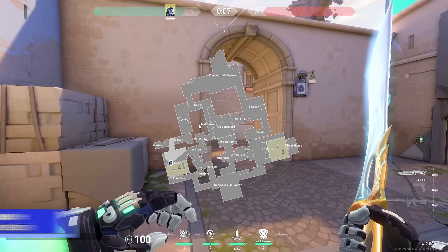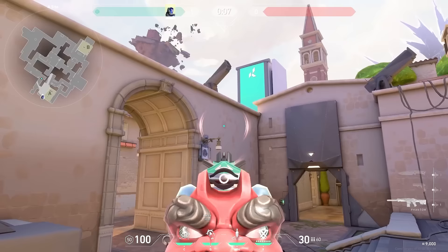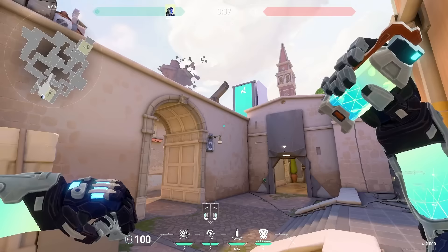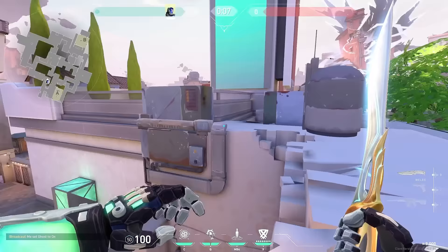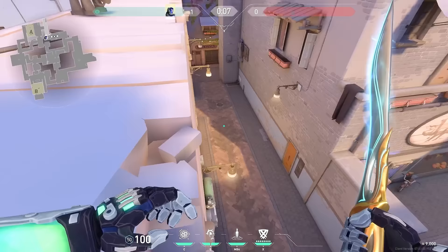If you want to fight A main super aggressively, tell your Jett to dash up right here. Stand in this corner, aim at this brick on the wall in the middle, and do a jump throw. The flash pops right here — it'll blind anyone in A main and your Jett can dash up and catch the enemies off guard. I like to combine this with the Omen blind — it can definitely get you some free kills.